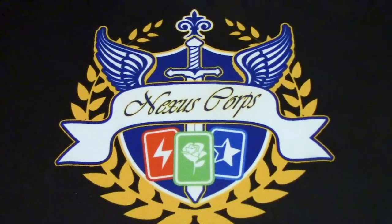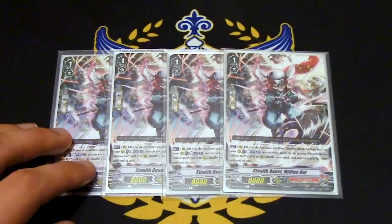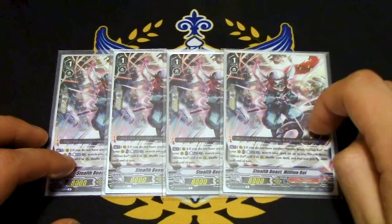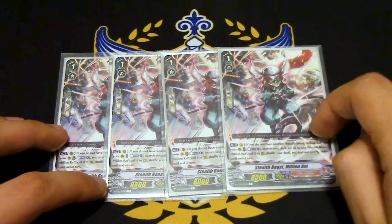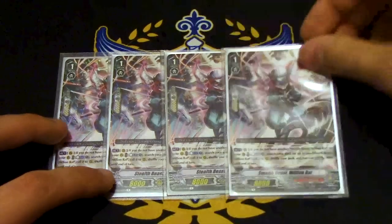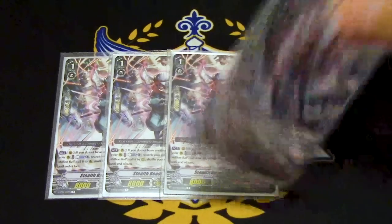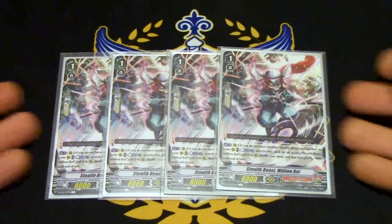Four copies of Million Rat. Million Rat is basically your Neonectar card — clone a card. Act: if you do not have another copy of Million Rat on your board, Counter Blast 1, search for a Million Rat, call it to rear, and it gets minus 4k. So you throw this down, Counter Blast, deck thin, call another one out and it gets minus 4k. Throw it in an Excel Circle and it's a 14k beat stick. Deck thinning is really good, and you definitely want to run Million Rat.